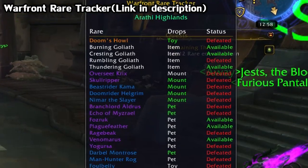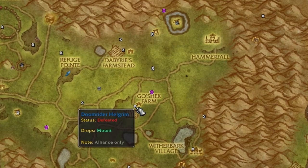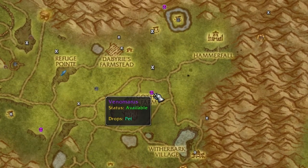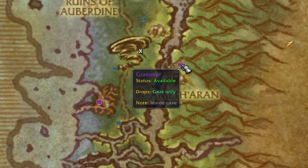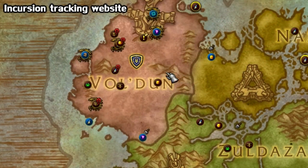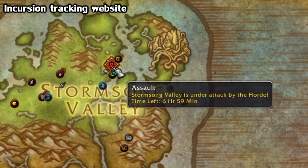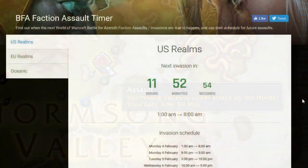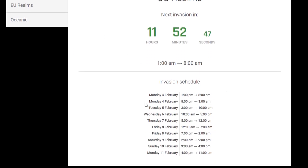For Warfronts, I'd like to recommend an addon called the Warfront Rare Tracker. It's pretty self-explanatory — it tracks what rares you have and haven't killed for that cycle, shows what they drop such as mounts or pets, and marks them on your map. Very useful if you don't have these memorized or you have a lot of characters to keep track of. Incursions pop up every 19 hours like I mentioned, but unfortunately there's no in-game timer to let you know exactly when. You can keep track of them on the GameInfo website, where you'll get a handy timer for both US and European servers. I'll have it linked in the description.